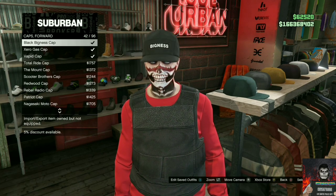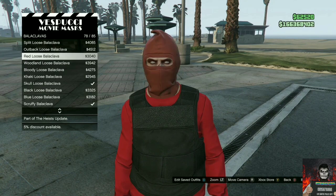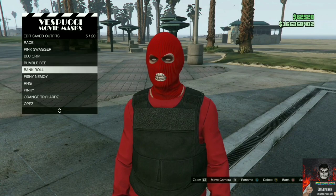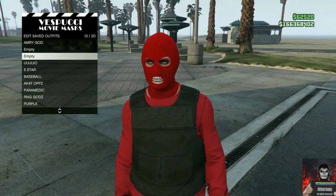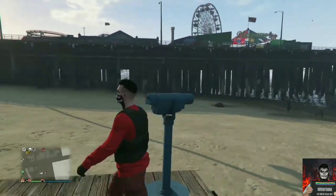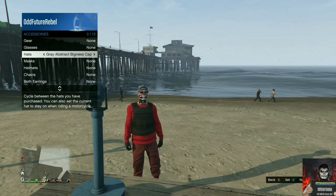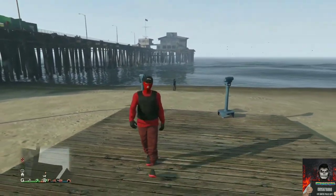Make your way over to the hat section, go to caps, make sure it's on forward, and purchase the black bigness cap. Make your way over to the mask store, purchase the red knit, and save this as an outfit once. Make your way over to the closest telescope for the telescope glitch. Run past the telescope while pushing right on the d-pad, pull away, open your interaction menu, go to style, go to accessories, and cycle through the hats till you find the black bigness cap. Back out from the interaction menu, walk away from the telescope, and you should have this cool red and black try-hard outfit.